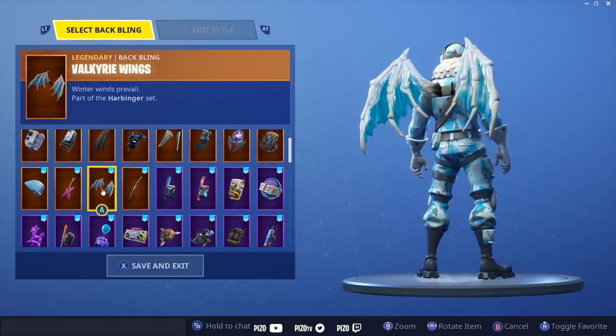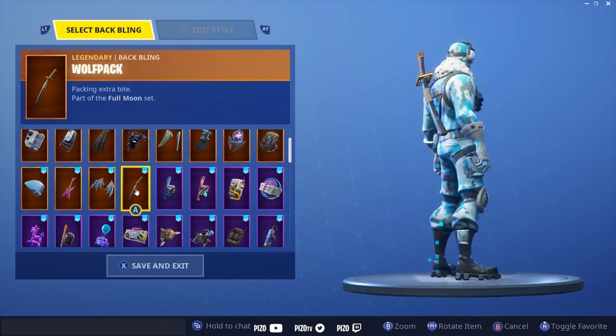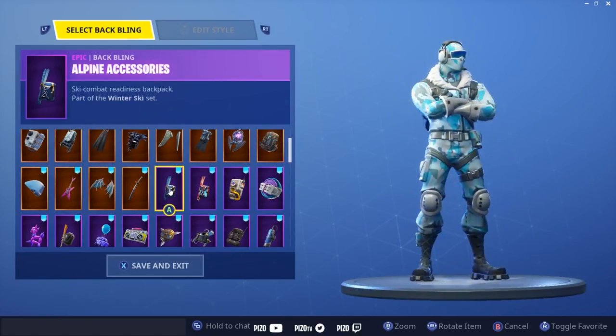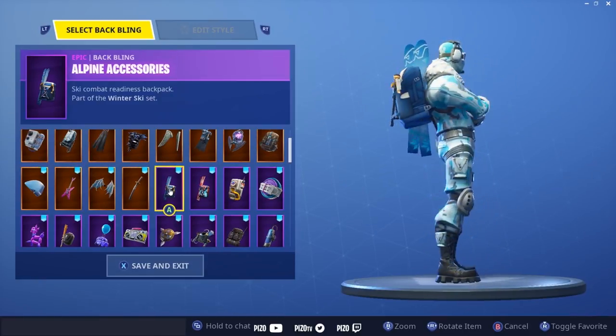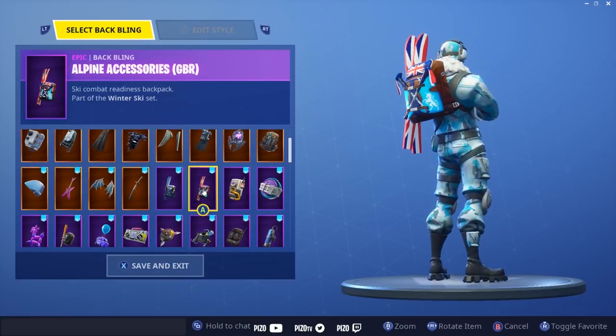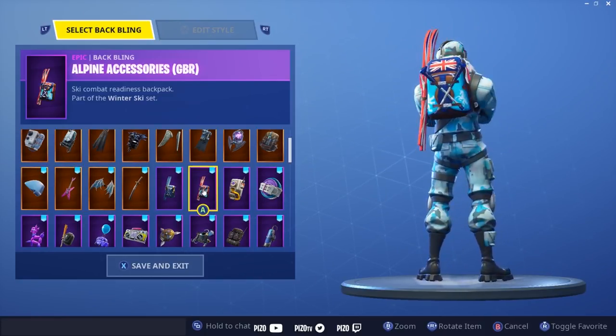Valkyrie Wings — it's a gimme even though they're a little too wide for my liking, pretty cool. Wolf Pack pretty much goes on everything, had to show it. The default Alpine Ace matches the whole theme, I like it. The Great Britain backpack — I thought it looked pretty cool with the light blue it has, not bad at all.